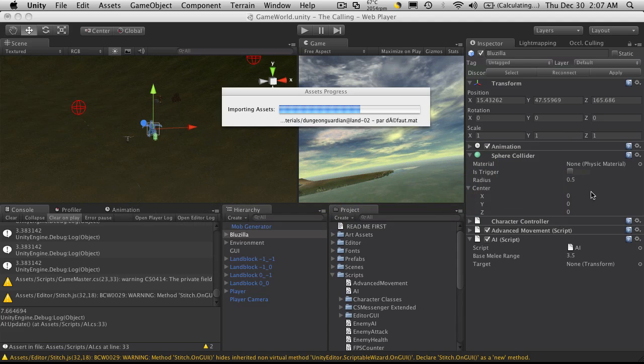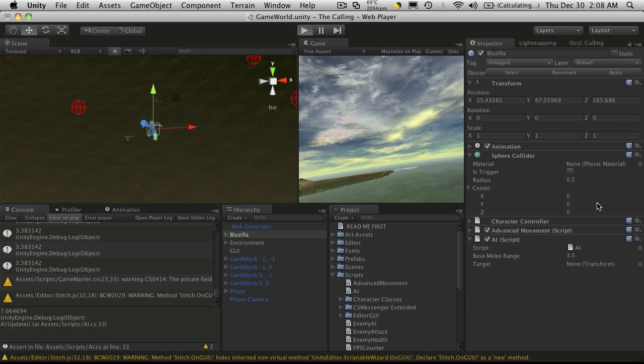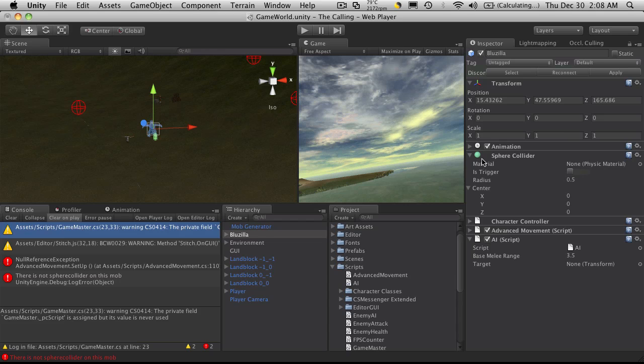So I'll go back into Unity, and if you notice, I don't have my sphere trigger, or my Is Trigger toggled on my sphere, but when I start it up it should toggle for me. And there we go. Now we know that it's always going to be a trigger.